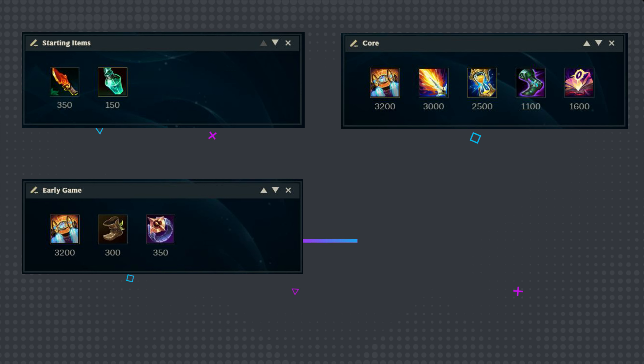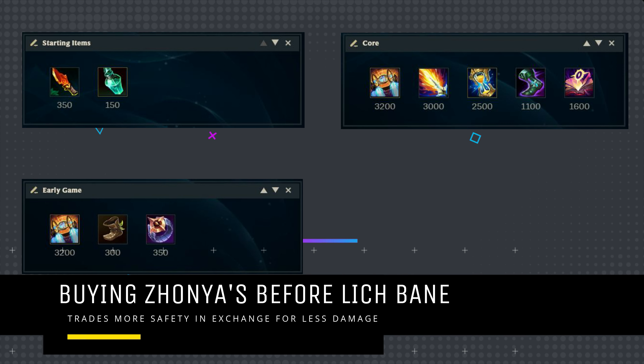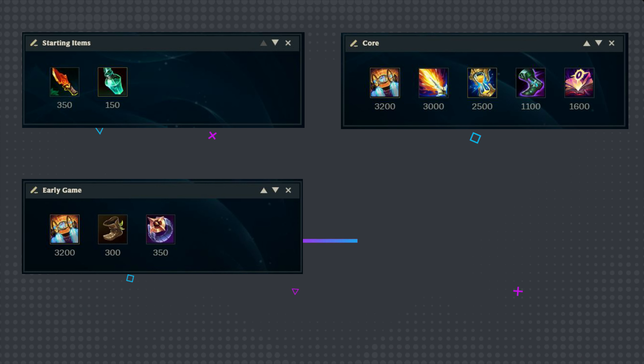If the enemy has a fed AD champion and you otherwise won't be able to handle it, buying Zhonya's will help mitigate the damage while still giving you a decent item to work with. If the enemy has a fed AP champion or you just can't afford Zhonya's at that moment, you can build Lich Bane first and then pick up a Stopwatch when it's convenient. Whichever item you didn't finish first will just be your third item instead, so as long as you get both Lich Bane and Zhonya's as items 2 or 3 in whatever order, you can't really go wrong.